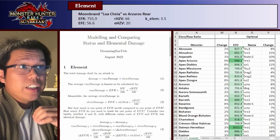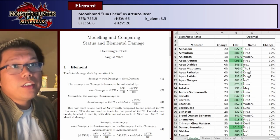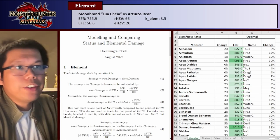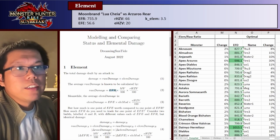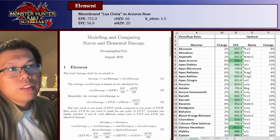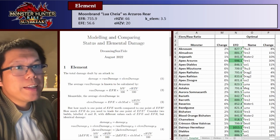To calculate element, it's not too complicated for the most part. The total damage dealt by an attack is just your raw damage plus your element damage. Raw damage on average is your EFR times the motion value times the hit zone value you're attacking. Meanwhile, element damage is basically the same thing — EFE instead of EFR, your elemental modifier instead of motion value, and your elemental hit zone value instead of raw hit zone value.